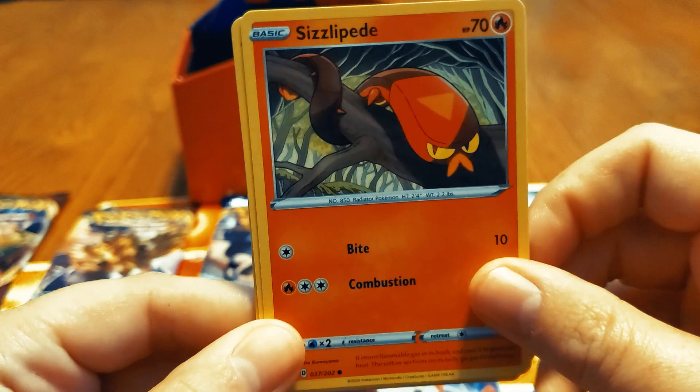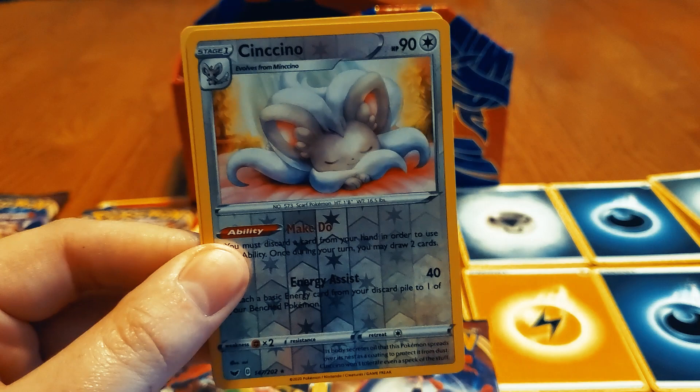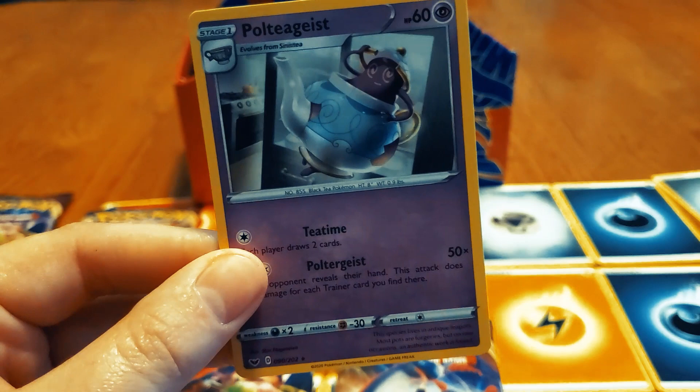Sizzlipede — fire/bug, really good typing in this game. The new version, Galarian Zigzagoon — hyped to see him. This is a nice reverse card too. Chinchou. Milcery — Chinchou tells you what to do, and then the Polteageist guys.